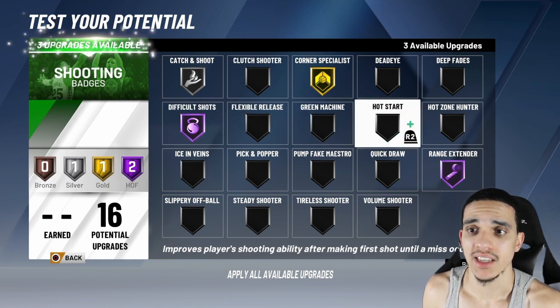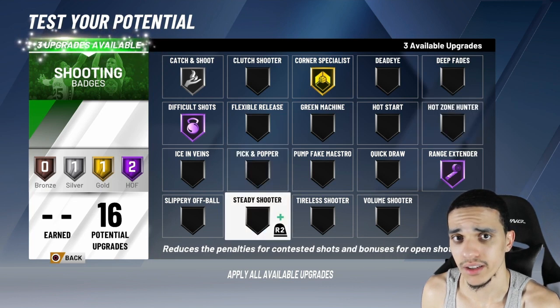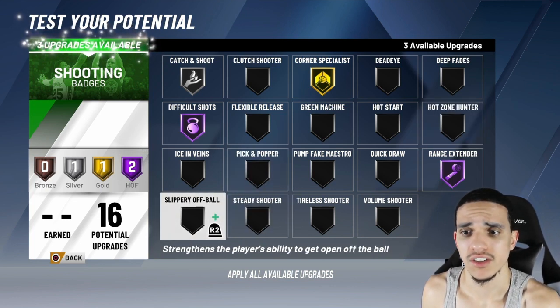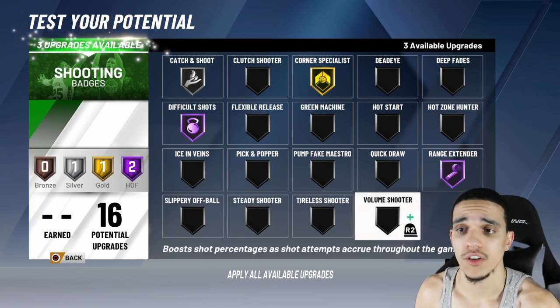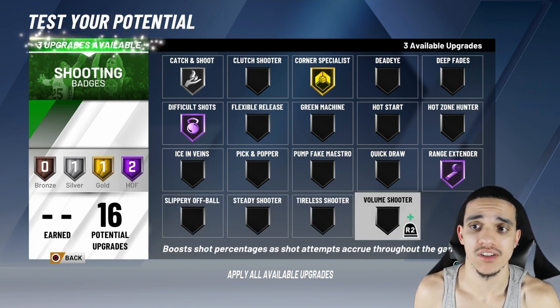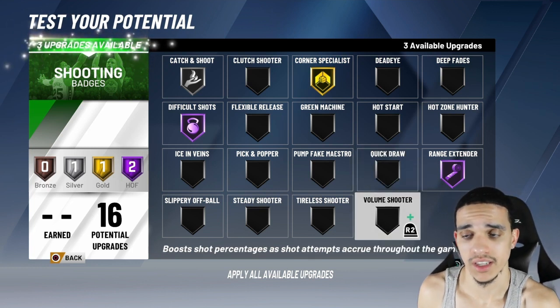Corner Specialist I took off because I'm the point guard — I'm not going to be in the corner shooting like that. That's a job for a pure sharpshooter or a spot-up type shooter. That's not me. I'm going to be dribbling the ball, creating for my teammates, passing it out to them for the shots. So I took Corner Specialist off.